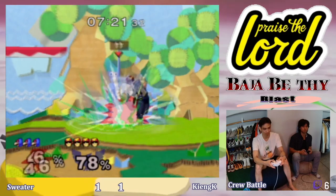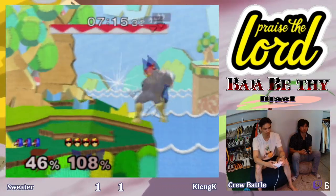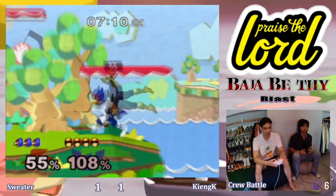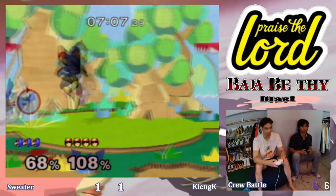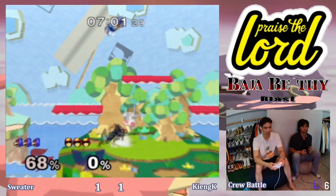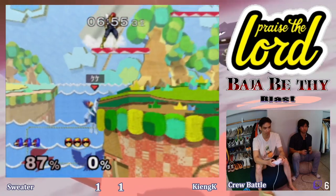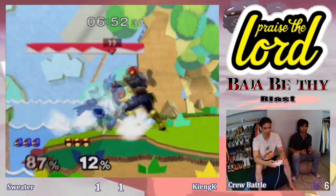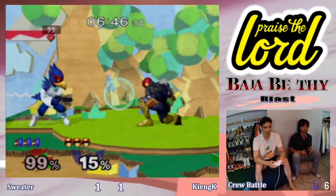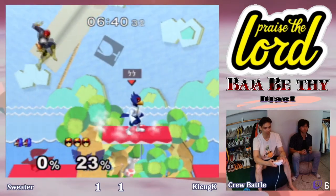Oh, the knee — telling him to back off. Nice pressure, Randall helping out, just taking his time walking across the stage. Great forward smash, back to three stocks. Great sweet spot toward the ledge, perfect timing — the shield pressure with the jabs. And unfortunately — oh, the air dodge.